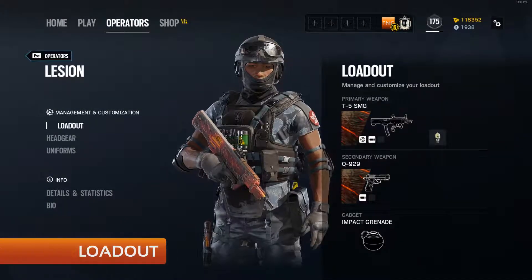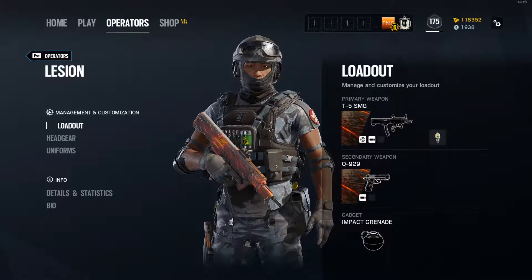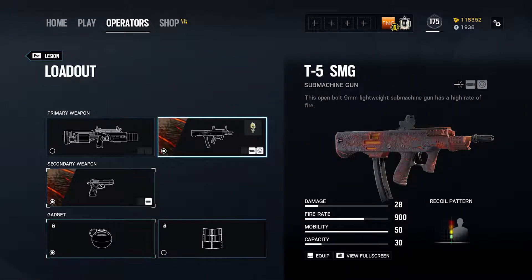On the screen now is how I personally run Lesion. I use his T5-SMG, which is a fairly standard defender weapon. It is accurate, has a decent fire rate, and can take the full range of SMG attachments. I use the Reflex Sight and Flash Hider for maximising control.